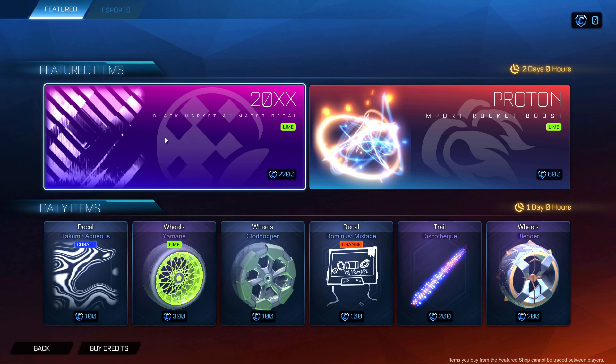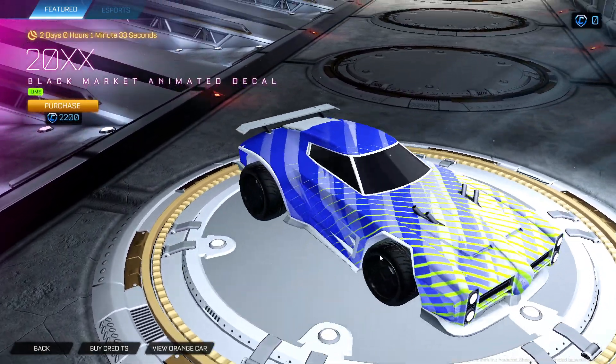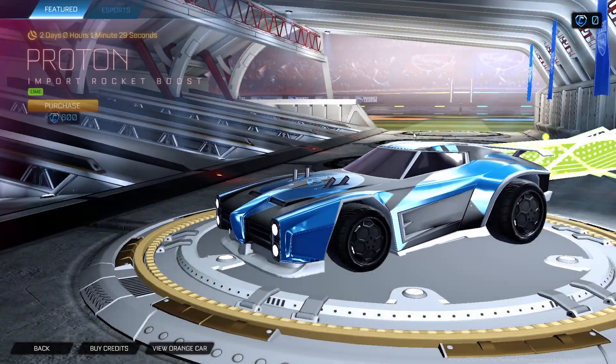Yo, what's up guys, Jay Dukes here with the January 19th item shop. It actually looks interesting — 20XX Lime. Okay, well then, a lime. Okay, not a big fan of that Proton Lime.